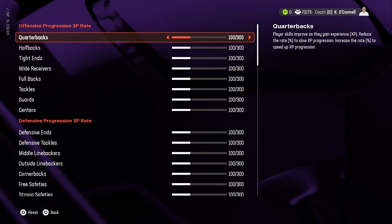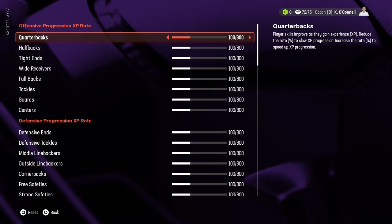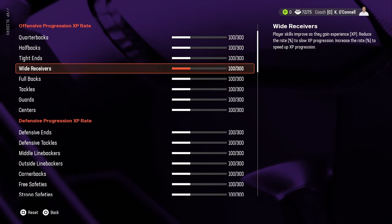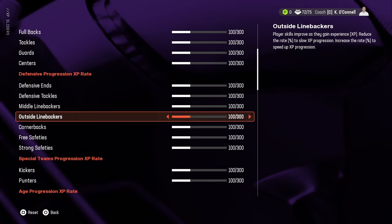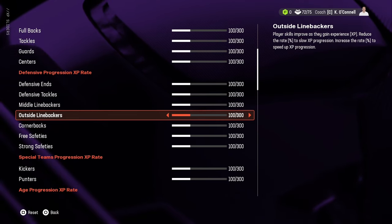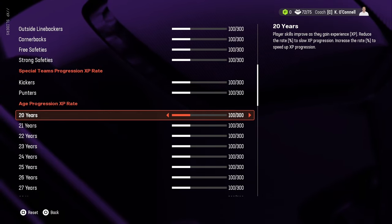The position-based progression rate controls how much XP each position will earn. Moving it up or down gives more or less XP. It does not take into account any factors like age or player type — it's purely position-based.